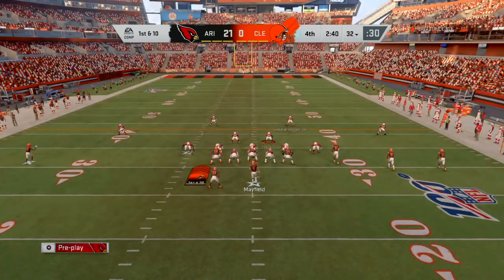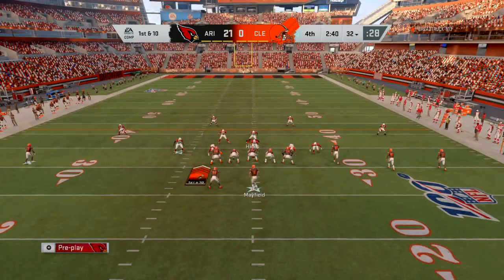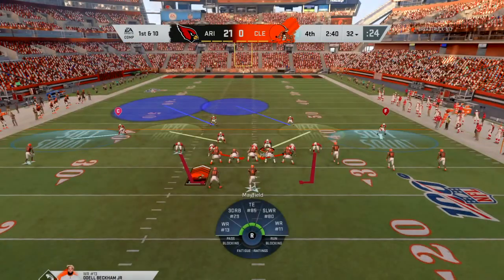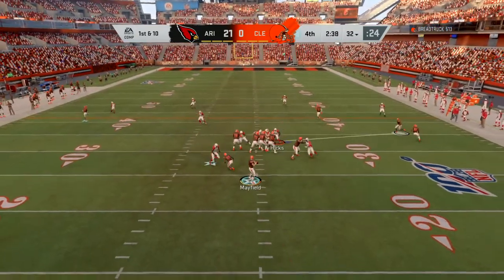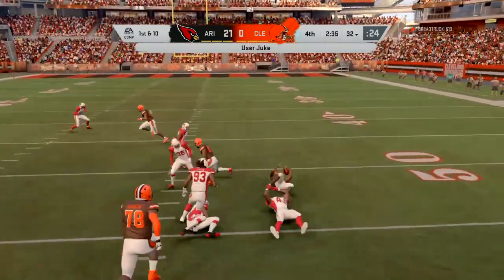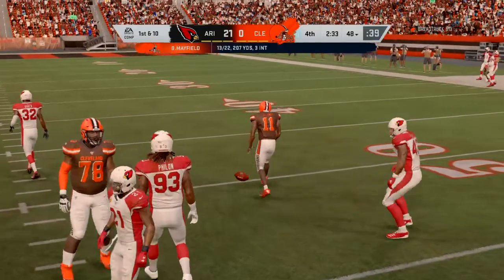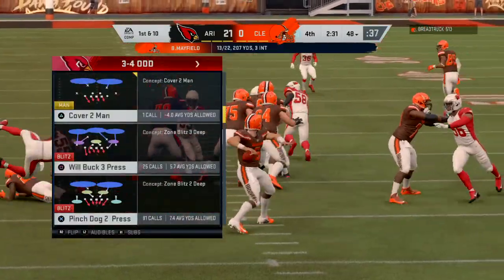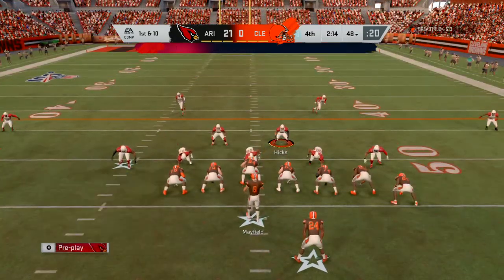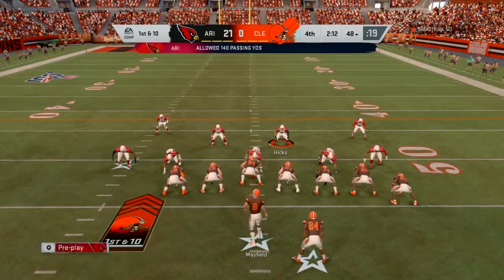Mayfield is going to lead the Browns up now — first and ten at about the 32. From the gun, Mayfield completes this to Callaway over on the right side and is able to get this one across the 45 before he's brought down. The catch and run there good for 16 — a nice gain.